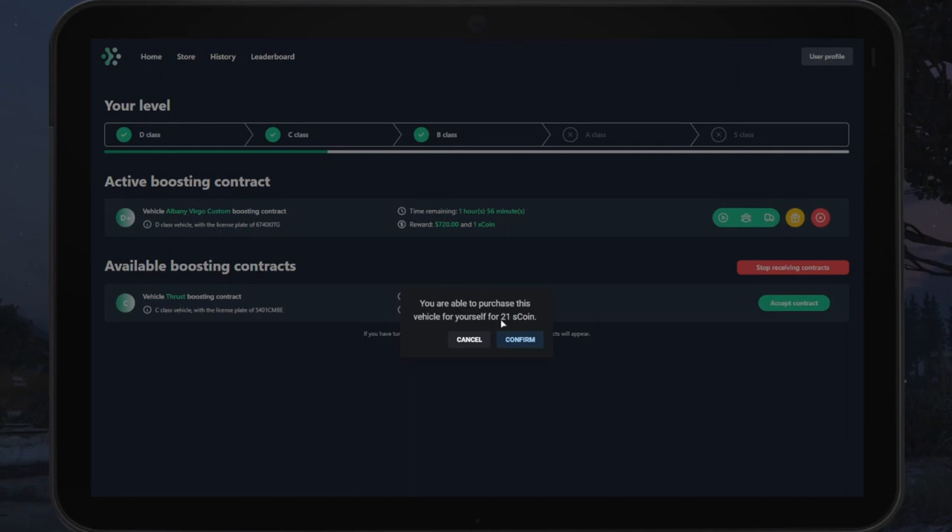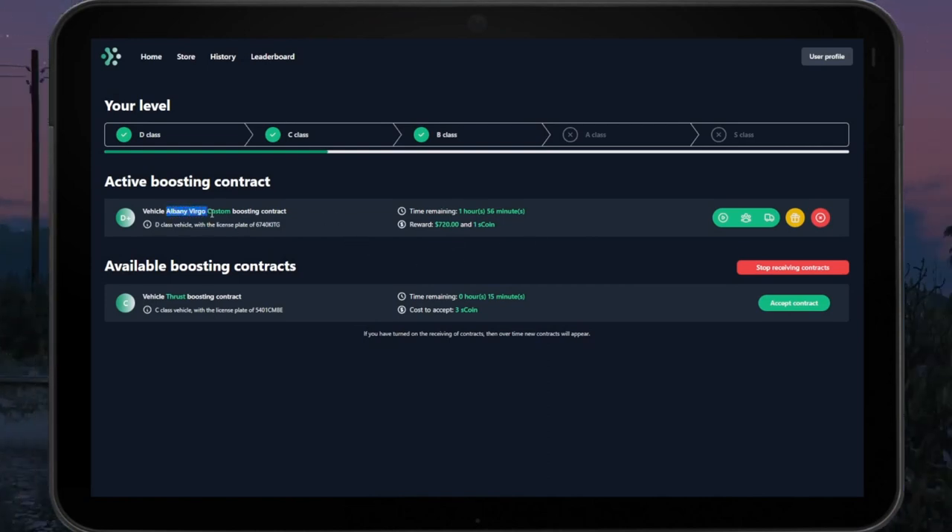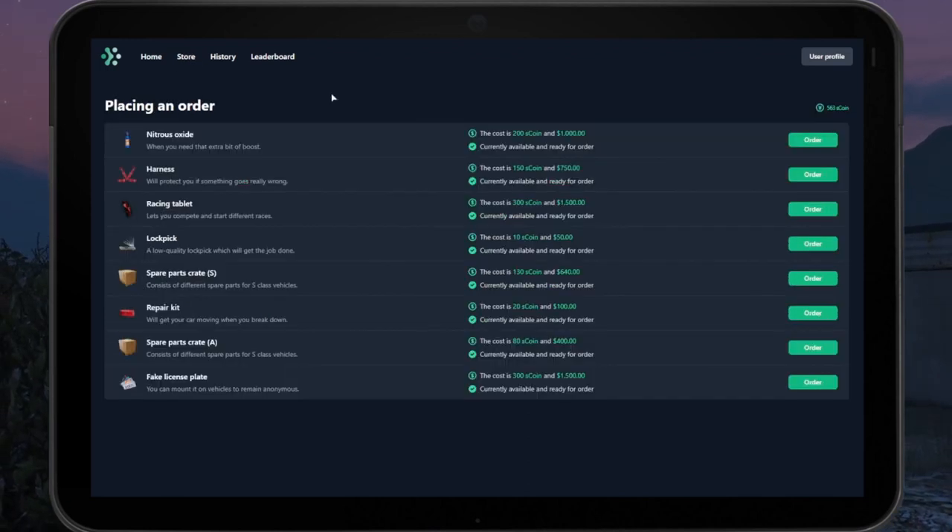The third option is if you wanted to keep the car for yourself. Let's say we wanted to keep this car — it's going to cost 21 coins to keep it. You can confirm or cancel. If you do confirm but don't finish the boost, you still lose the coins. So if you're going to confirm, make sure you go and actually get that car.